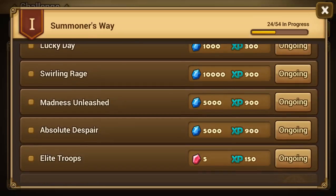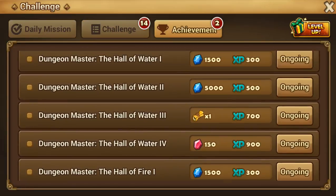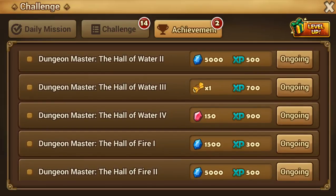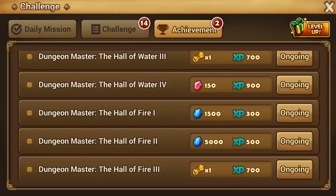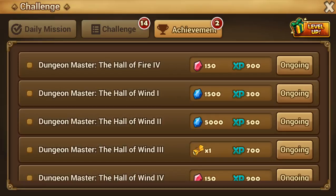That is finishing B10 of the Magic Halls — water, wind, light, fire, and dark. When you finish them you get 150 crystals each. You usually use your friend's red monsters to clear them. There are five of them, so that's around 500 crystals total.